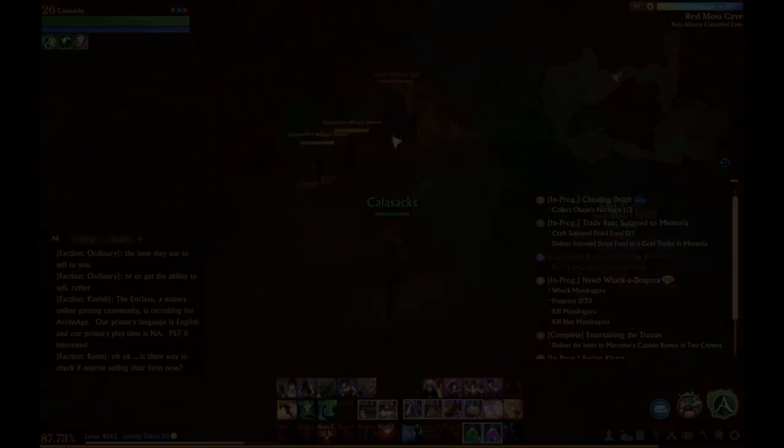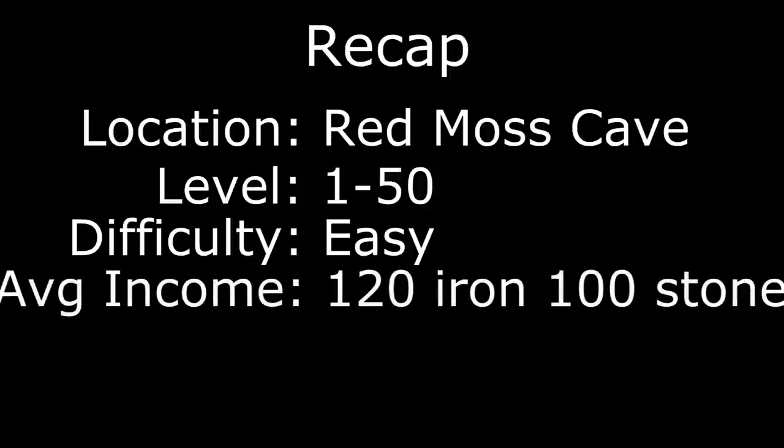To recap: the location is Red Moss Cave in White Arden on the Nuian continent. You can do this at any level, level 1 to 50. Mob difficulty is very easy. The average income per run is usually 120 iron ore and 100 raw stone.